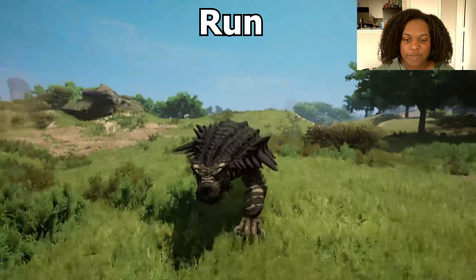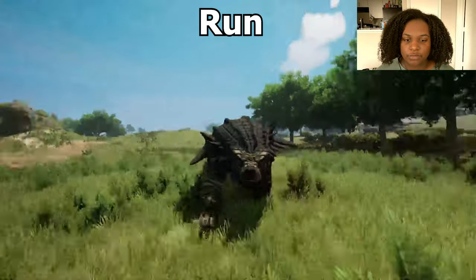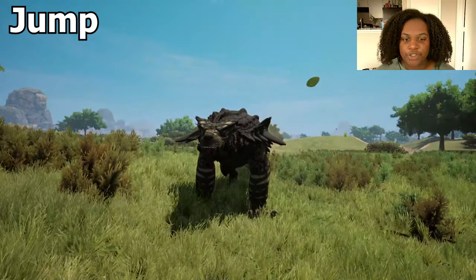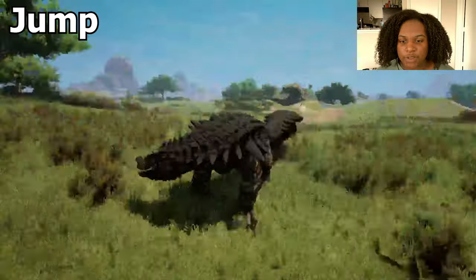I like the tail movement a lot. Here's our run — oh, it's just a faster speed walk really. For jump — okay, we can't jump as an adult.